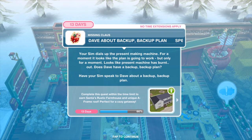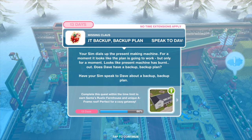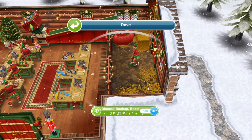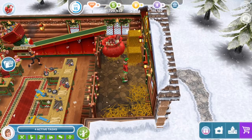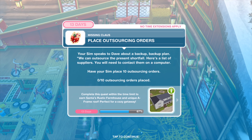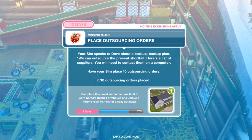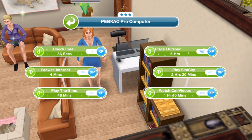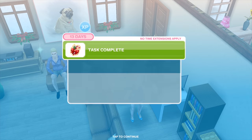For a moment it looks like the plan is going to work, but only for a moment — the present machine has burnt out. Does Dave have a backup backup plan? Have your Sim speak to Dave for one hour and 15 minutes. 'We can outsource the present shortfall. Here's a list of suppliers — you'll need to contact them on a computer.' Have your Sim place ten outsourcing orders. Get ten Sims doing this at once.